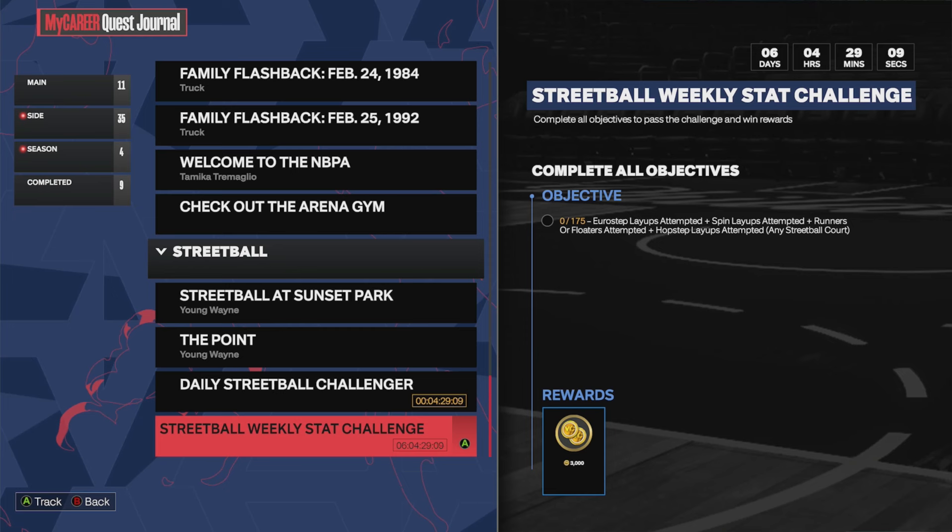This objective will change based on your player, so you can do this with a 60 overall and it'll give you different challenges. Some are easy, some are harder. For this challenge right here, it tells you to do euro steps, spin layups, or runners attempted. I don't even think you have to make them — as long as you attempt 175 layups or so, you'll get 3000 VC. You can do this with multiple players or make a 60 overall and do it as well.